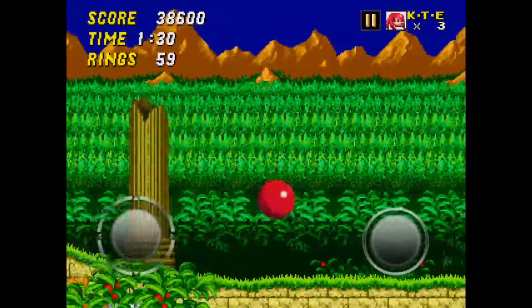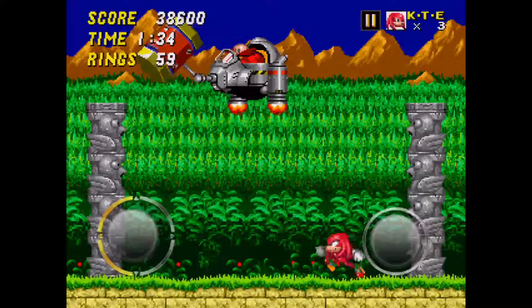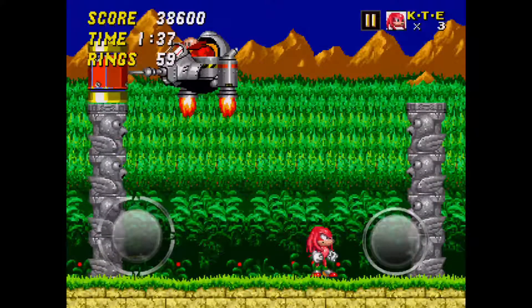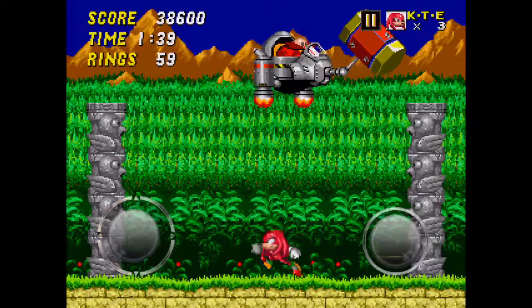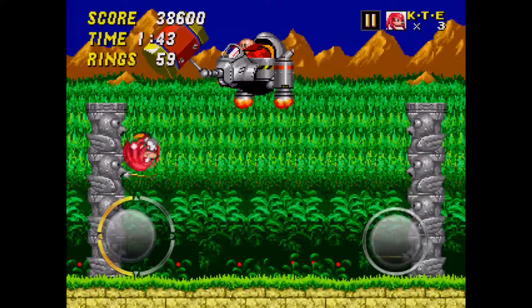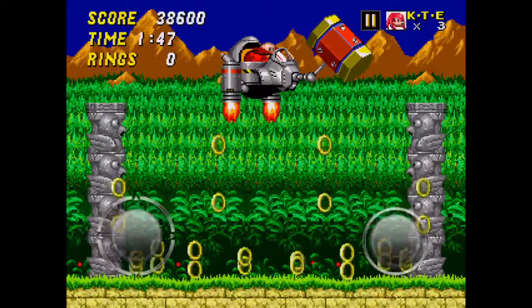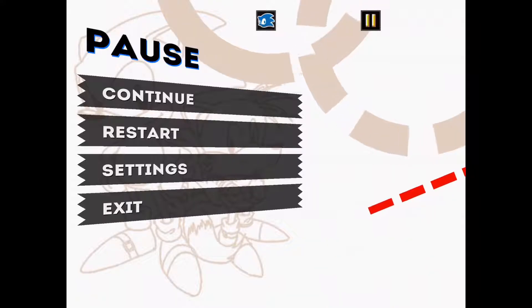After that, it's basically just the bosses. The strategy is to get on top of the totem poles and just keep gliding at Eggman. I didn't actually get a recorded no-hit run for this one, so yeah. The only thing that's challenging about Casino Night Zone is the boss.